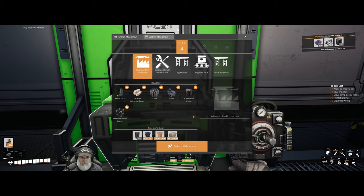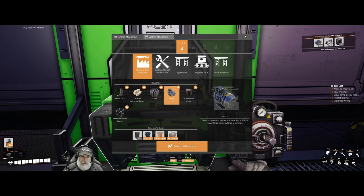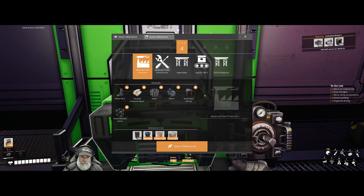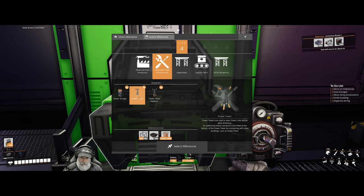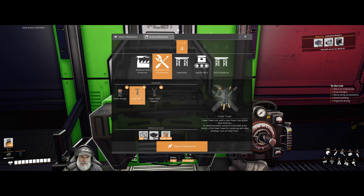Let's take a look at what we want to do first. Advanced steel is going to get us automated wiring, which we need for the space elevator. Plus we need this and the heavy modular frames to make our Explorer. The mark 2 miner is twice as fast as mark 1. This will also give us batteries and new power towers, which are new to update 8 - basically huge power line towers.